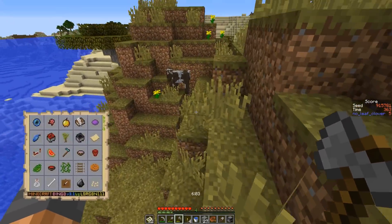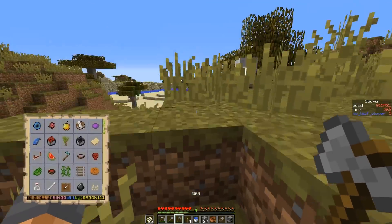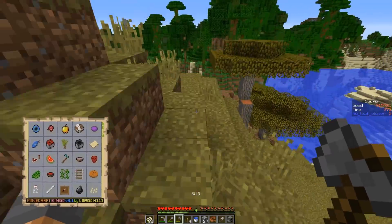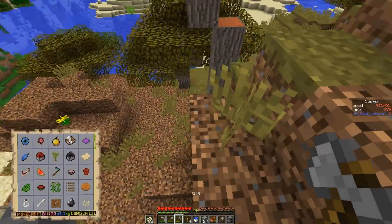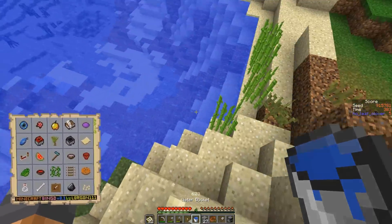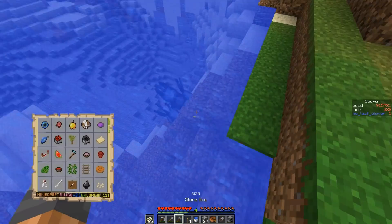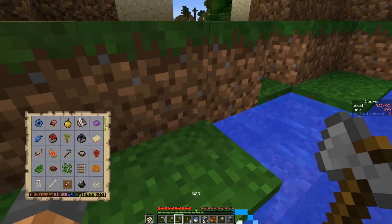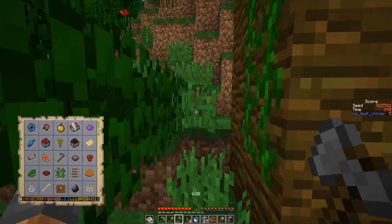Heading for the jungle. I see the cows and decide to do those first since I'm not sure where I'm headed next. We need leather for the item frame and book and quill — that's why we're over here. We only have about seven pork chops so food isn't great. We end up with two, then three, maybe four leather.